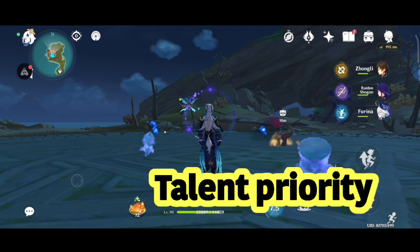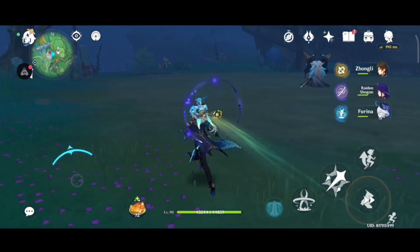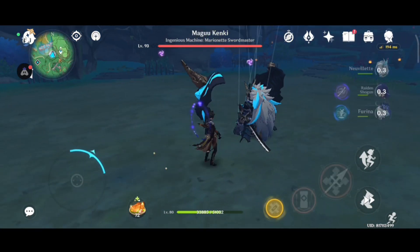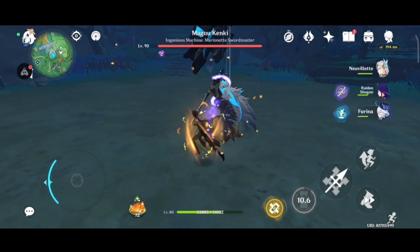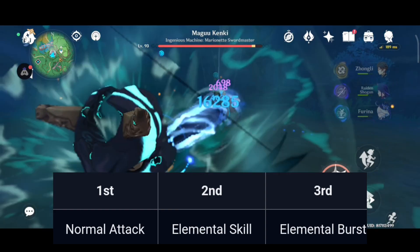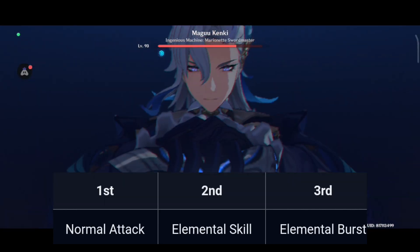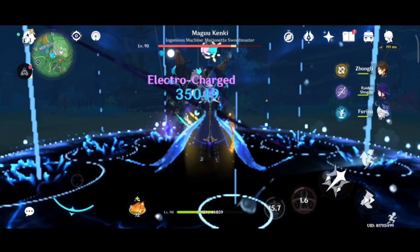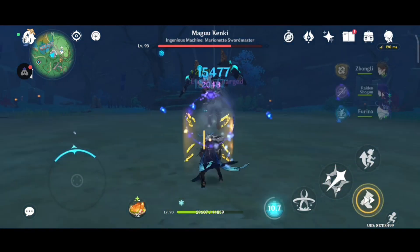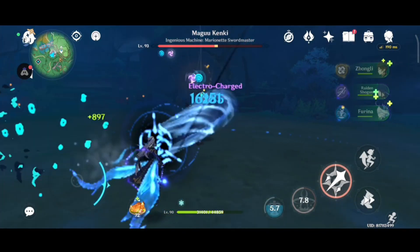For talent priority of new wallet, after discussing everything so far, we understand that new wallet's kit basically focuses on his charged attack, skill, and burst. We should focus on new wallet's normal attack talent and work on it as much as possible, while simultaneously working on skill and burst. We should focus on skill slightly more than burst, as the burst requires a whopping 70 energy recharge in order to use, while the skill can be used every 10 seconds.